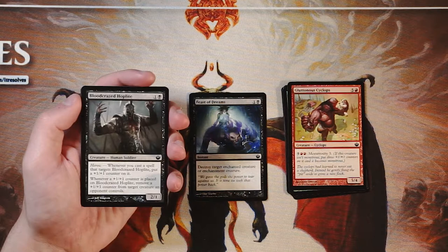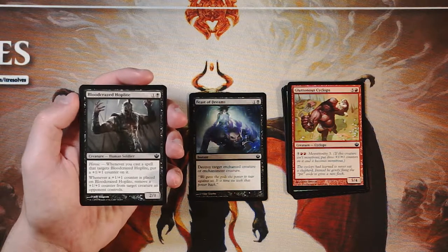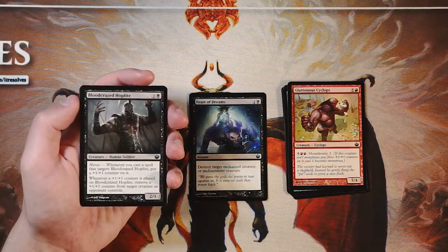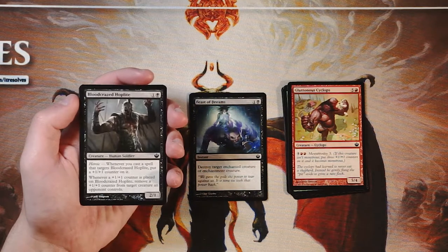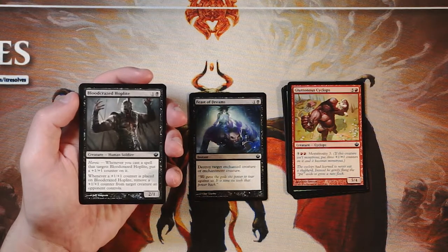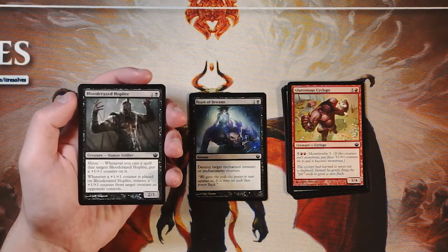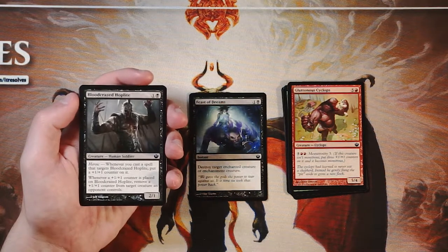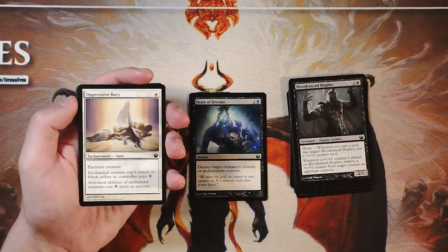Blood-Crazed Hoplite is a 2/1 for one and a black with heroic — whenever you cast a spell that targets it, put a +1/+1 counter on it, and whenever a +1/+1 counter is placed on it, remove a +1/+1 counter from a target creature an opponent controls. It's a really interesting card. While it's great to power up your own creature, you may not get a ton of value off the second ability depending on the matchup. It's a fine two-drop but not a premium pick.